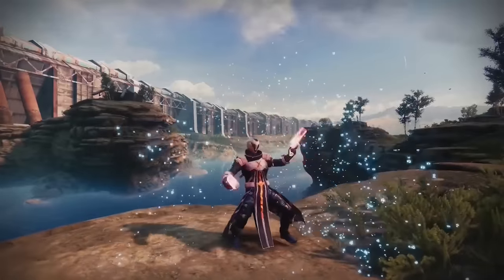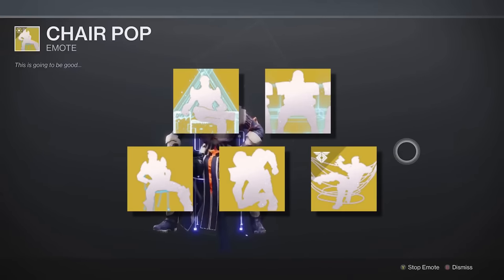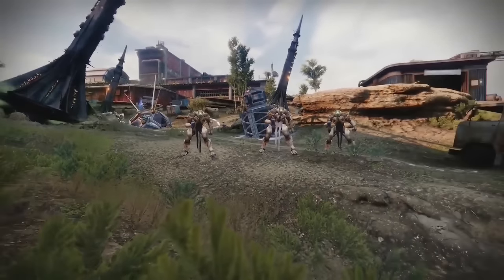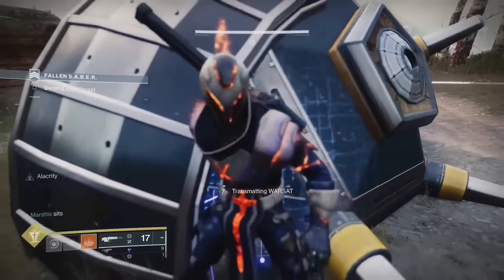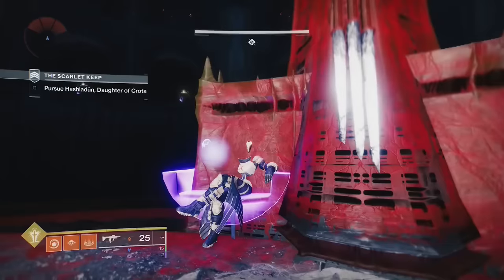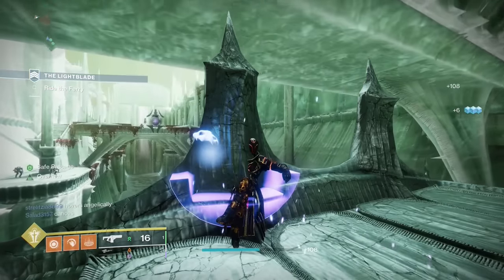You can become invincible using an emote. If you're using an emote that makes you move your head, you can position your head completely inside a wall. Enemies will not be able to see or target you, meaning you can become invincible and skip certain encounters. The warsat section of Fallen Saber can be cheesed this way, and so can the elevator section of Scarlet Keep, a part in Lightblade, and probably more.